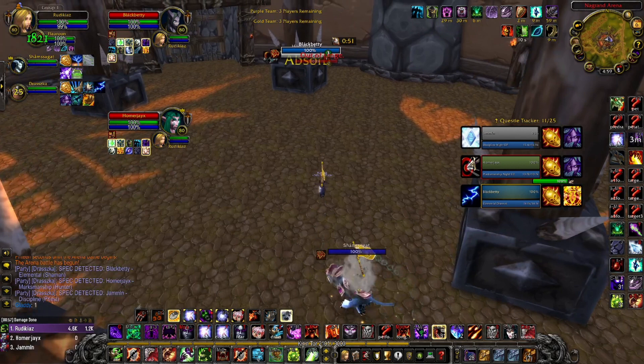You also have a lot of CC, so you have space to resummon pets, since one of their main win conditions is to kill pets. Get some distance with the port and when you can get some CC on them — some slow, some roots — you can port back and resummon. It's really important not to waste your Feldom if you can resummon, because they can kill the pets very easily.